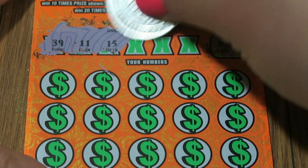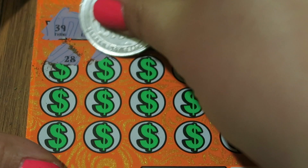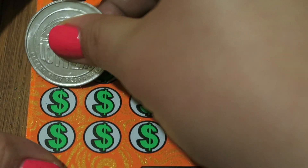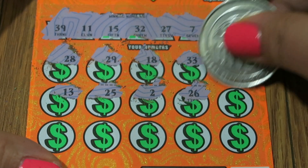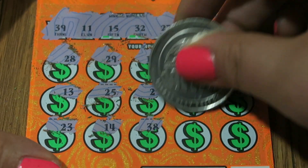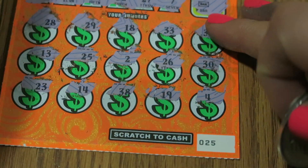Let's see if we got anything in that bonus — it's a bar, nothing. Our numbers to match are 39, 11, 15, 32, 27, and 7. Numbers revealed: 33, 35, 13, 25, 2, 26, 30, 23, 14, 38, 19, and 4. No winner on there.